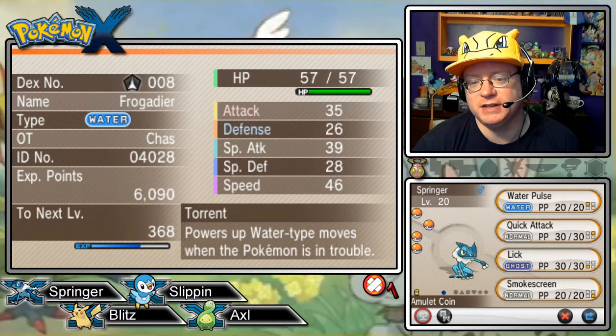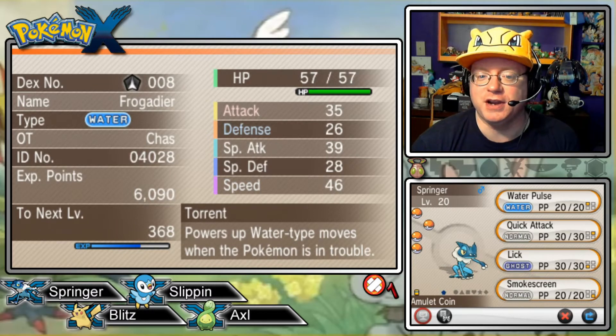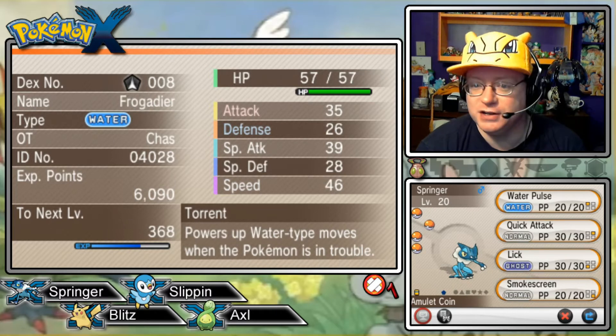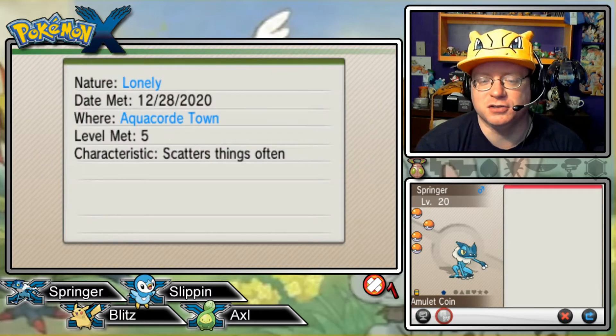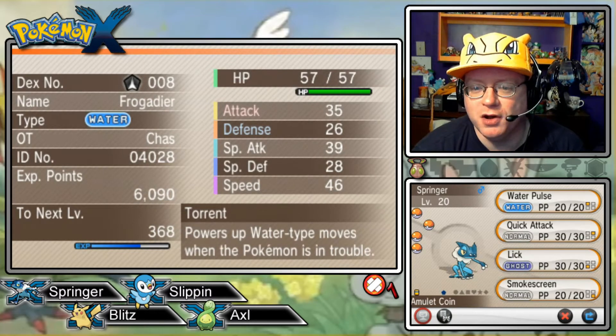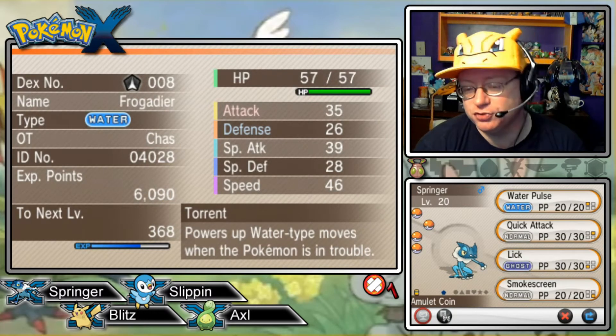Next is our Amulet Coin-holding Frogadier Springer at level 20, our starter here in Kalos of course. The ability is Torrent, and the nature is Lonely — interpret that how you will — with Water Pulse, Quick Attack, Leer, and Smokescreen for the moves.